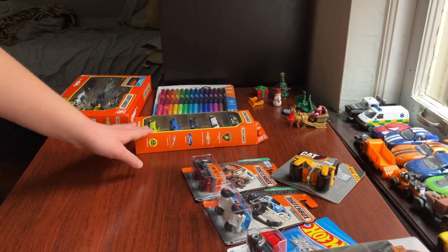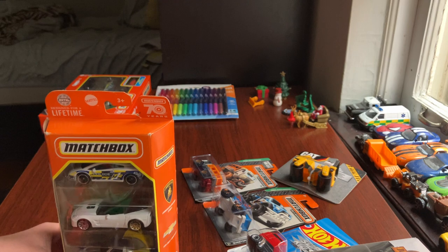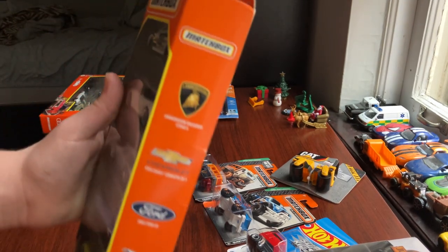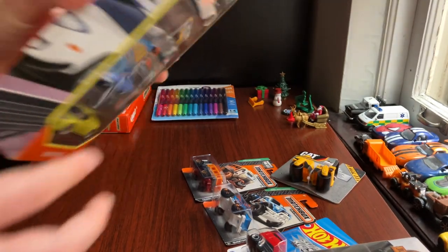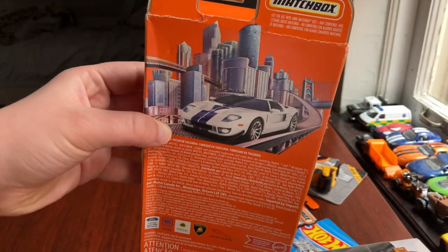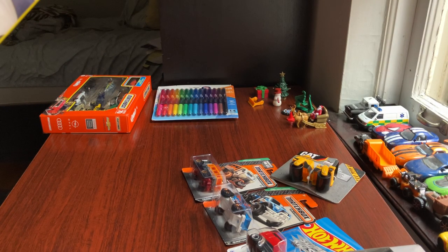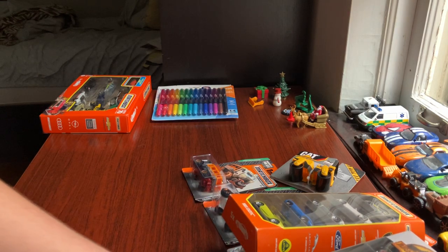Next would be the MBX Exotic Matchbox pack — these are exotics, a pack from 2021, though it may be the 2023 box with the 70 logo. This type of car was released in 2021. So you got the MBX Exotic, with a Lamborghini, Chevrolet, Ford, Jaguar, and the Lotus. The design on the other side of the box is beautiful — the code is HCJ01. The box is a little beat up but the cars are still good; it's what's inside that matters.